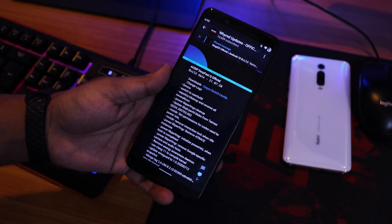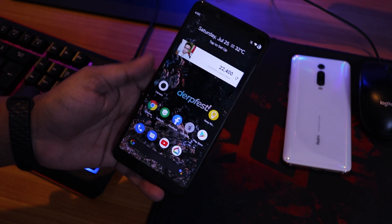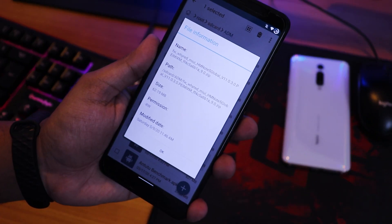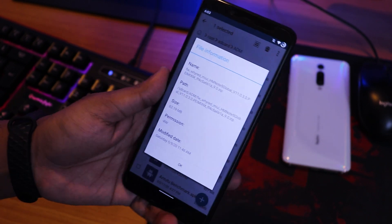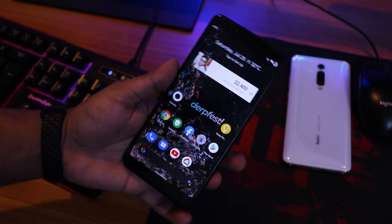Talking about flashing, this is pretty straightforward. I used the latest Orange Fox Recovery R11, wiped cache, dalvik, system, and data, and used firmware version 11.0.3, which is the MIUI global firmware. Then I flashed the ROM and rebooted.